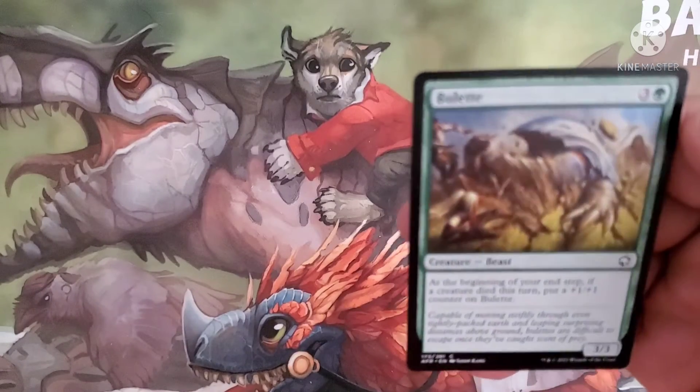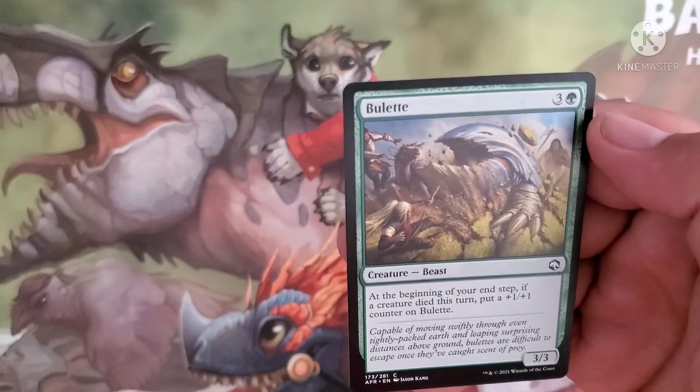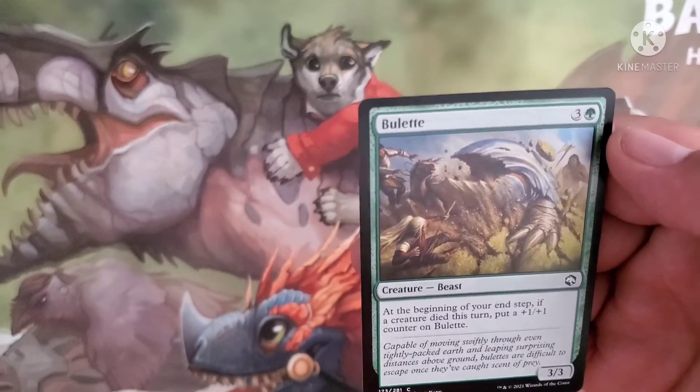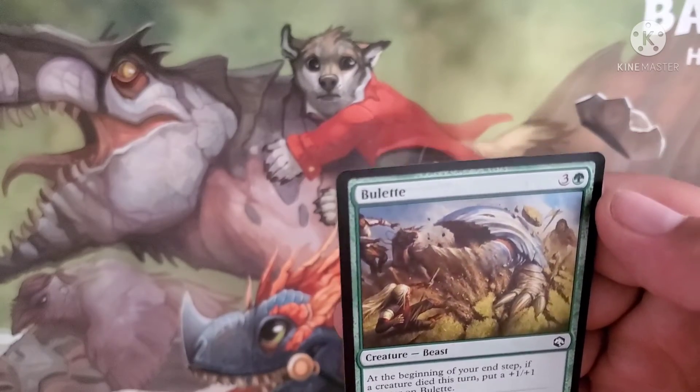A Bullet costs three and a green for a beast. At the beginning of your upkeep, if a creature died this turn, put a 1/1 counter on it. It has a 3/3 body.